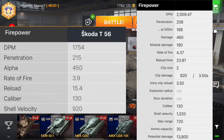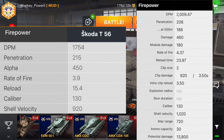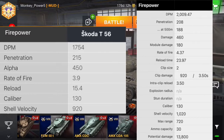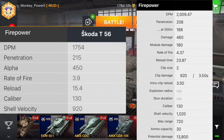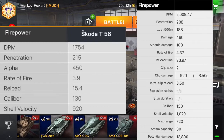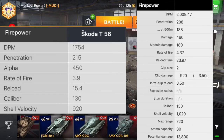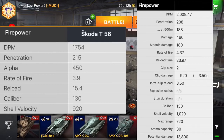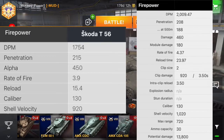Blitz has a lack of DPM. The PC version has 2,000 damage per minute, and the Blitz one only has 1,700. Penetration: the Blitz one has a little better penetration. Alpha is less by 10 — the PC version has 460, and Blitz has only 450. Rate of fire: Blitz is 3.9, the PC is 4.3. You might think that's better, but it's truly not — and this is why. The Blitz version only has a 1-shell magazine, the PC version has a 2-shell magazine.